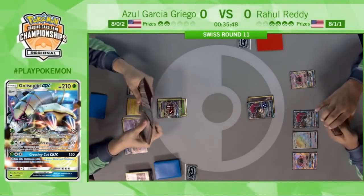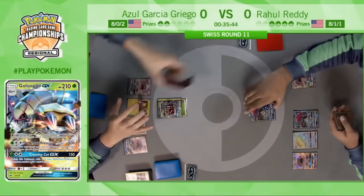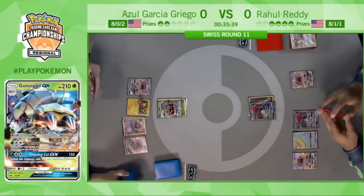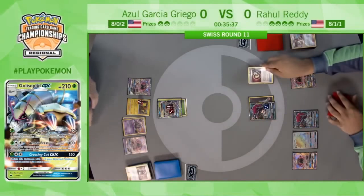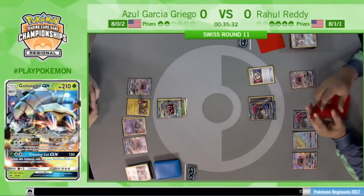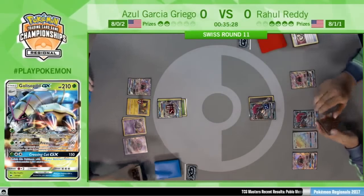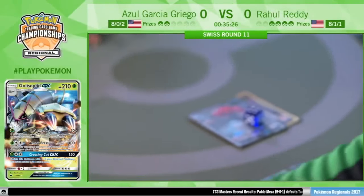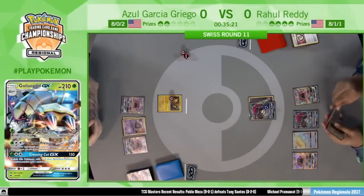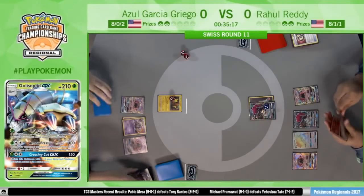With his hand being so bad, he's like: I need something from these prizes to get me out of this. I need more Wimpod, more Golisopod, a tool for Garbotoxin. He needs that single Puzzle of Time, but there are three in the discard pile so the last one isn't going to do much. Riotous Beating taking the knockout on the Golisopod — Azul is left with zero energy in play and no attackers.